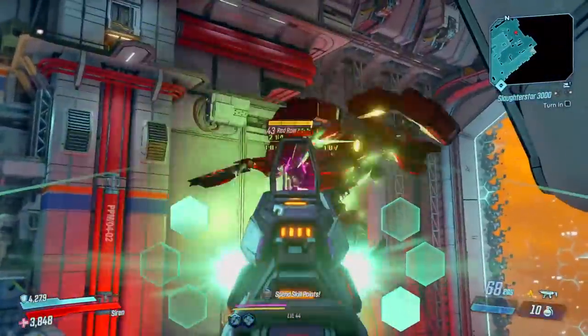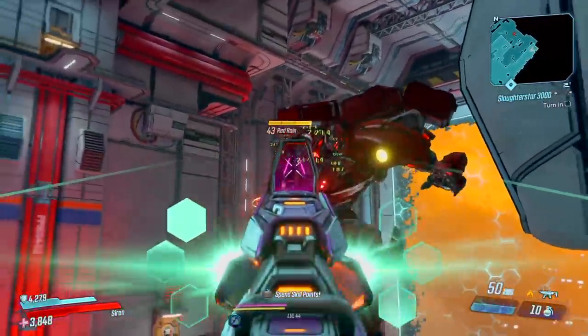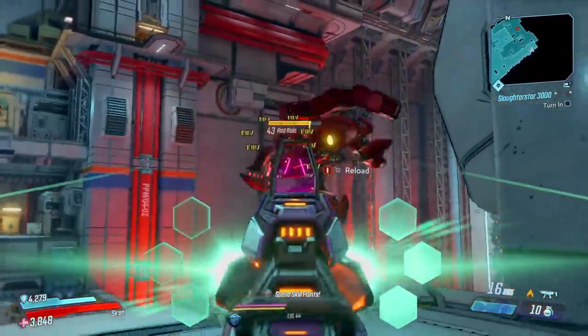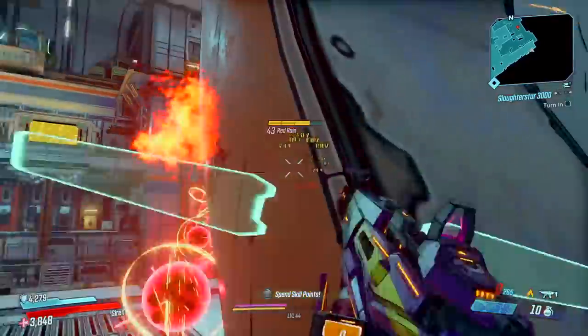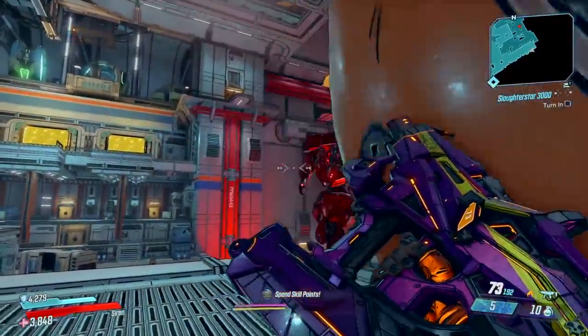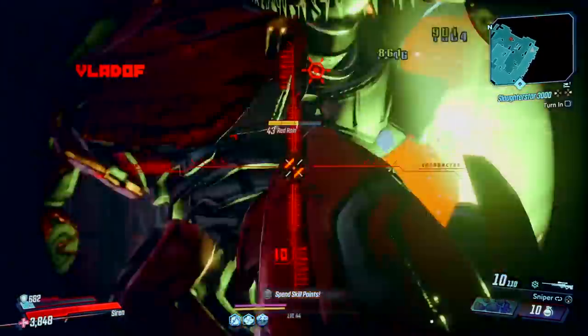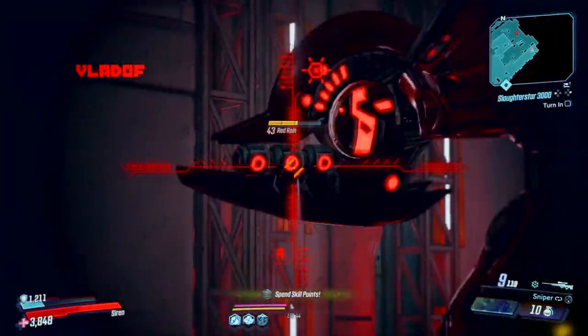I'll show you guys where this comes from. If you've ever tried the Slaughterstar 3000 arena and gotten to the end — this thing takes forever — you're going to come across this giant mech robot called Red Rain. You can see the projectiles coming out of its weapon are the same as the weapon I just showed you, and yep, it is the exact same weapon. Quite the experience to get to hold and use Red Rain's giant Maliwan SMG.